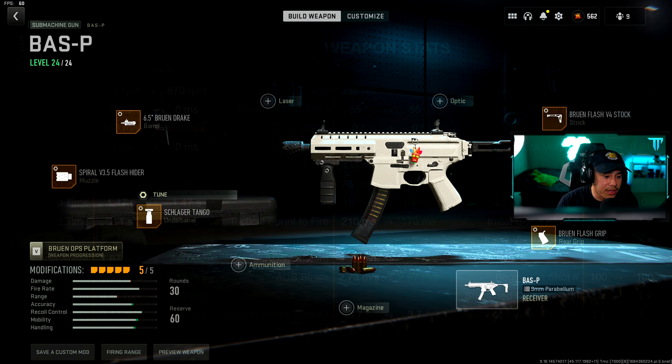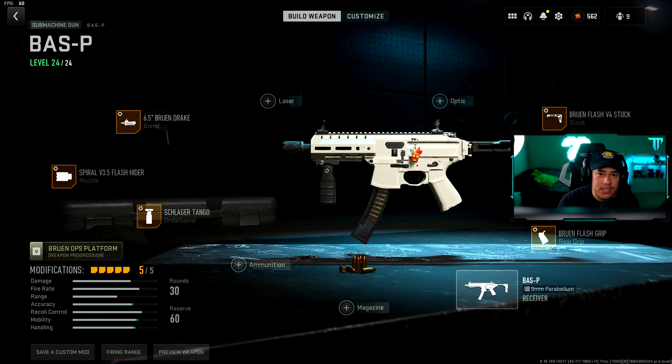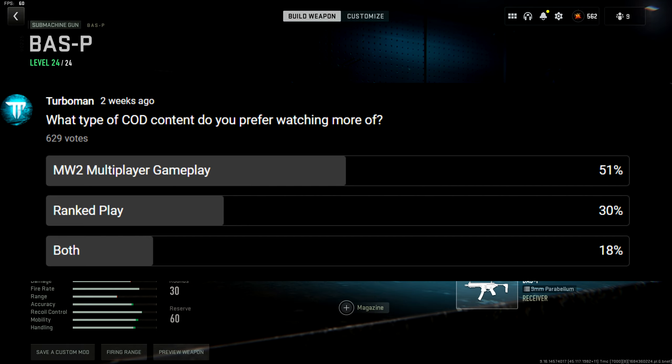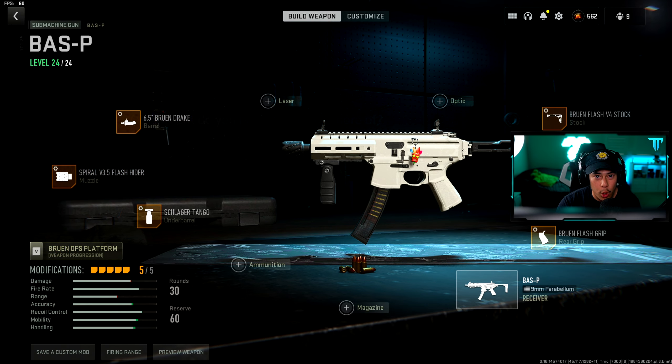Since it is an SMG, I do want to prioritize sprint-to-fire and tactical sprint-to-fire because it's very important when you're going in close range. You want that as optimized as possible, and you see a huge improvement in movement as well. The only weakness is muzzle velocity — a 30 meters per second difference, 540 all the way down to 511 meters per second — so reserve this gun for smaller engagement maps.